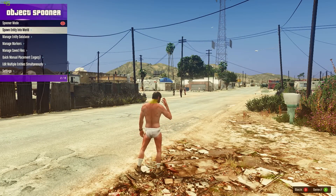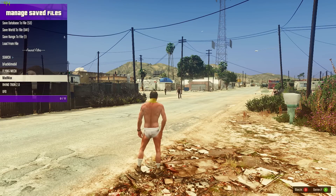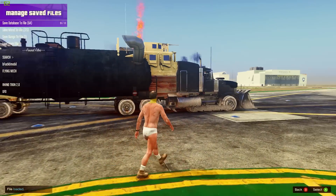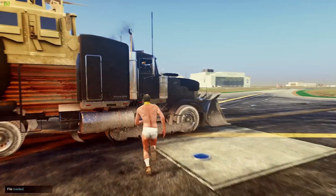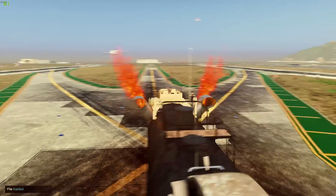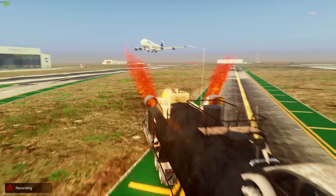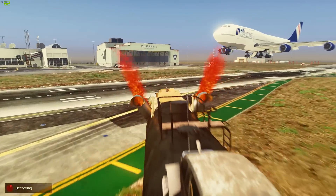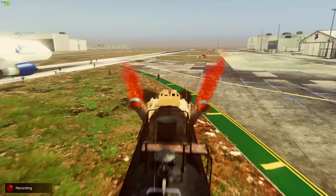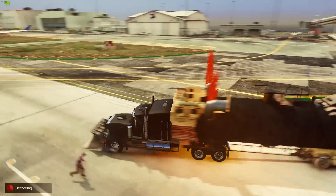So the final one we have - with the menu trainer, if we go to object spooner and then manage save files, here we go: Mad Max - load placements. Check this one out, this one is the giant freaking truck! I love the flames, look at that, it looks so badass. Run everything over - run over the airplane, can we hit the airplane? We went right through it!